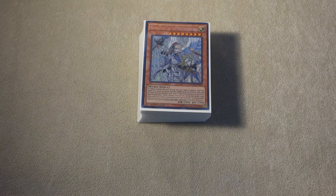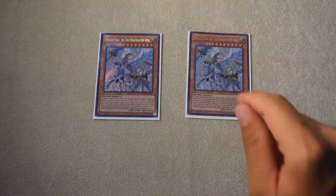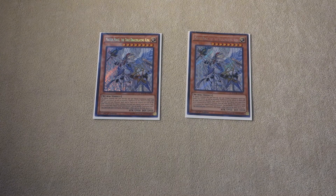Getting into the deck profile, we have our True Draco Monsters. We only play two copies of Masterpiece, the True Draco Slaying King. Perfect ratio — you don't want to draw two in your opening hand. Since we are playing Desires, we don't want to banish it off Desires, and if we do, we want to have one left. It's probably the best card in Yu-Gi-Oh! especially mid to late game, so we play two copies.